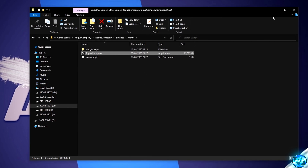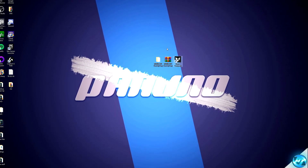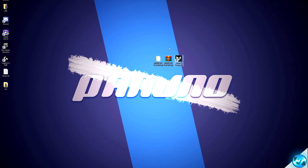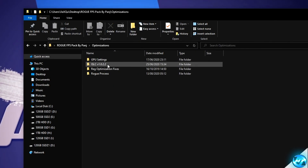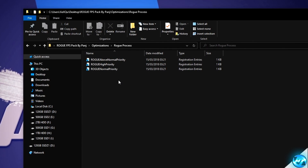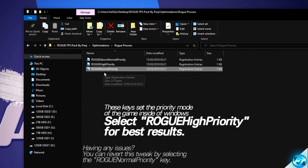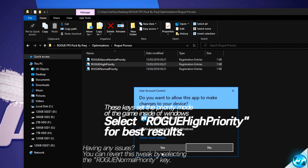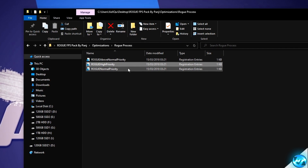Once you're done with inside of there, we can then exit out of that folder. For another fantastic optimization to lower your overall input latency and push more resources towards the game, navigate inside of the FPS pack, go inside of the Optimizations folder, then go inside of the Rogue Process folder. Clicking on one of these keys will set the priority within Windows every single time the game is booted automatically. By default, normal priority is selected, but we're going to be going ahead and double clicking on High Priority. Simply double click on the key, select Yes, Yes and then press OK — the optimization has now been applied.